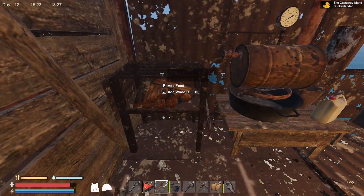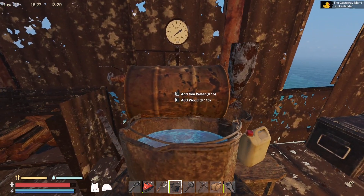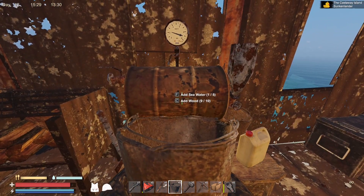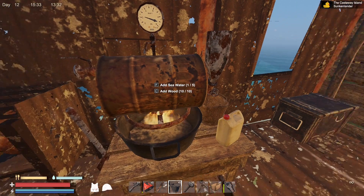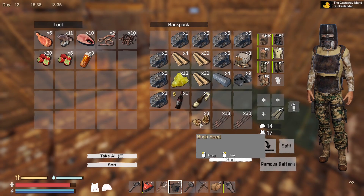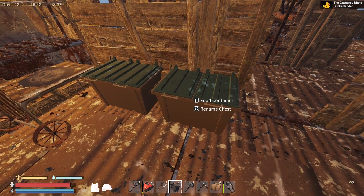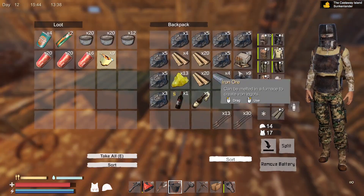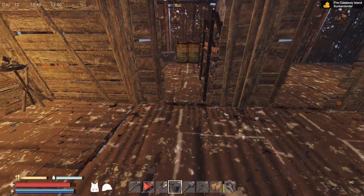What needs to be done in there — does this need water? Yes — water. Perfect, that's all filled up. What have we got in here? Strawberries — yes. We'll put the seeds in there as well for the time being. I don't think I've got any other food on me actually. Nope — good.